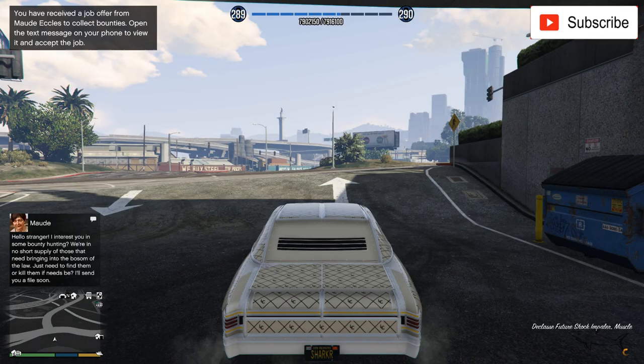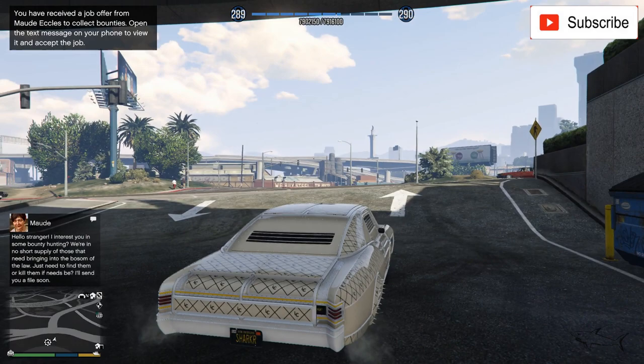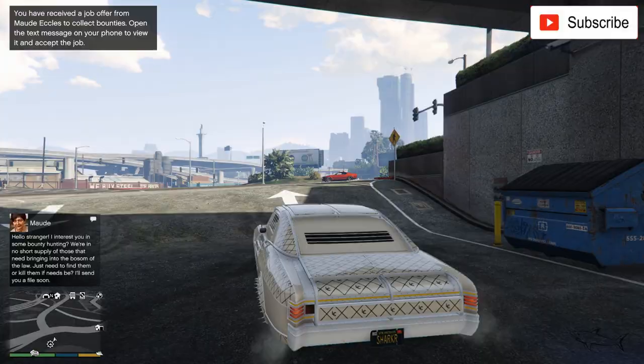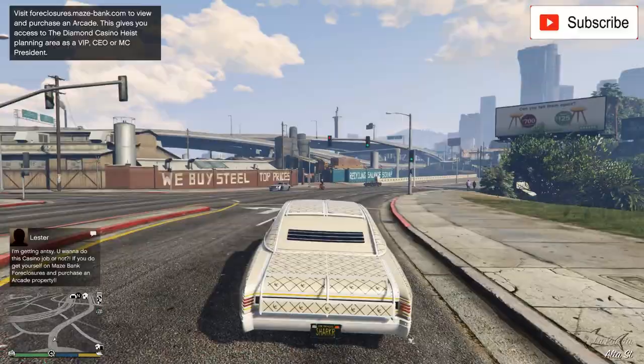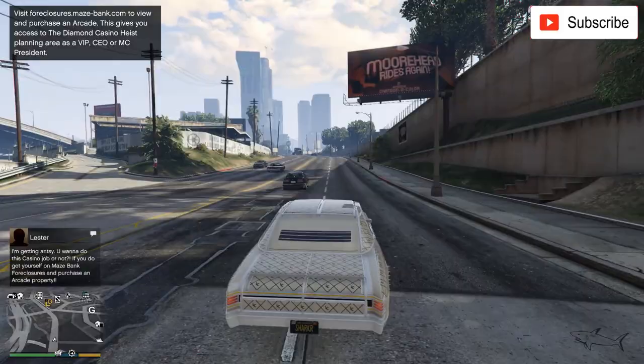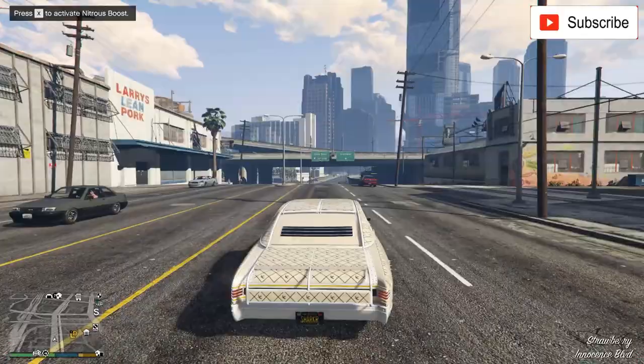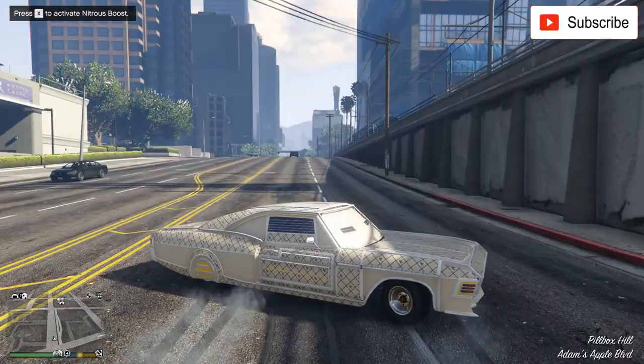Let's go outside. This is a semi-clean custom — not the cleanest you can do, but trust me this is very clean for an Arena War car. For a regular car this is not clean at all. Look at how it looks — it's awesome. You can even go to car meetings with this big boy. And this is the nitro system — press X to activate nitros. Oh my god, look at that!